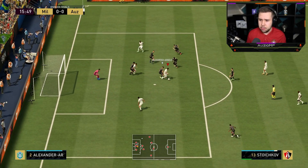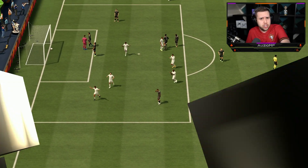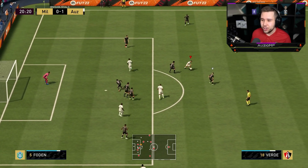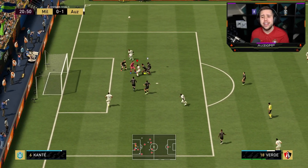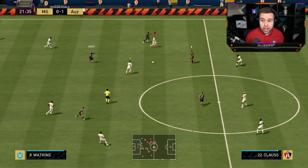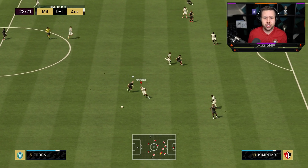He actually scores that first time on a three-star weak foot! Acceleration, roll to a scoop — this guy's clearly AI defending. Look at the dribbling — but EA couldn't allow that to go in. Do you see how much better his dribbling actually is with the Marksman chem style? It honestly is mind-blowing. I didn't expect it to be so much better.